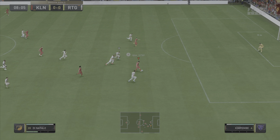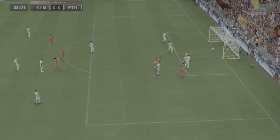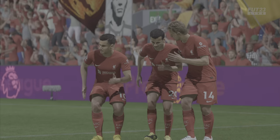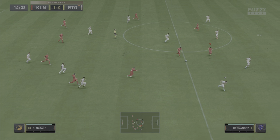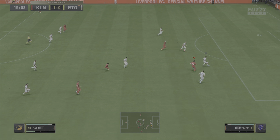Coutinho takes a touch and just places it into the back of the net — a simple enough finish but pretty good nonetheless, especially considering that the finishing on this card is relatively low, so the boost from the Hunter chem style does definitely make a pretty big difference. Heading on to the next clip: Di Natale has it, I see Coutinho ahead of him, Salah is ahead as well.